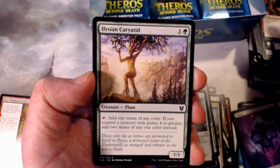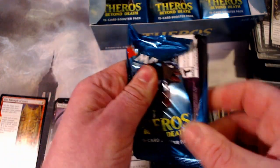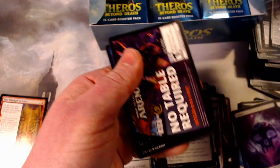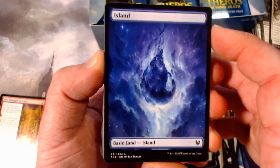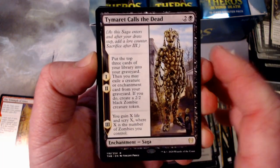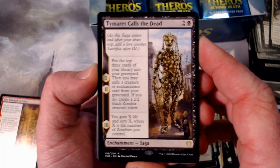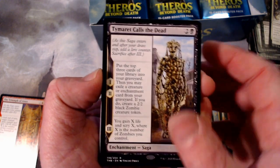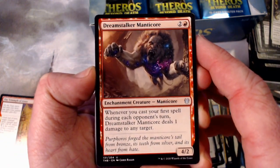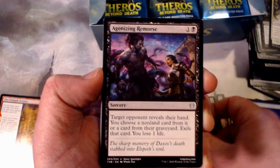For my other boxes I definitely won't take this much time with commons — it is a slow go. We got Tymarit, Call of the Dead — it's a Saga with three turns. The best part is the end: you gain X life and scry X, where X is the number of zombies you control, and this thing also generates zombies, so that's nice. Dreamstalker Manticore. Entrancing Liar. And Agonizing Remorse.